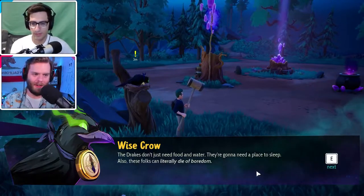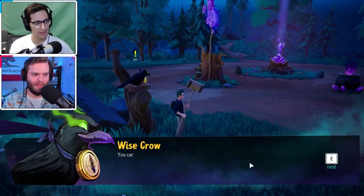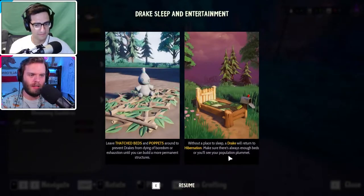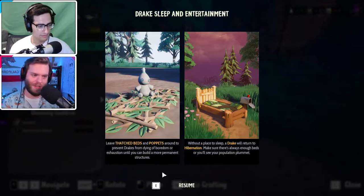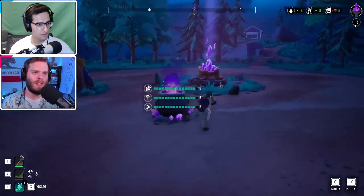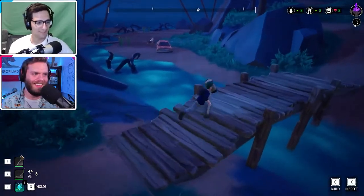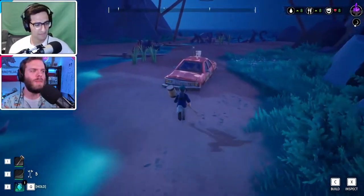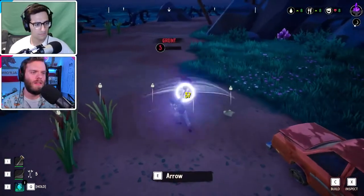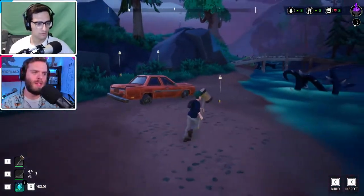You need a place to sleep, also these folks can literally die of boredom — sounds like gen Z. Oh okay, it's around to prevent drakes from dying of boredom or exhaustion — these are for them, not us! I also thought it was for us, no wonder we couldn't sleep in it. The drakes are like 'get out of our bed!' Up in the corner there's water, food, and the drake face — drinking, eating, and entertainment value. So this is basically Sim City!